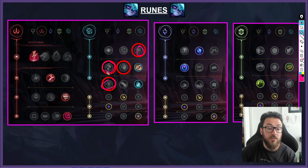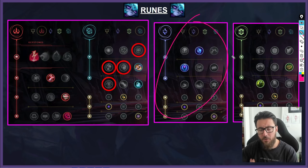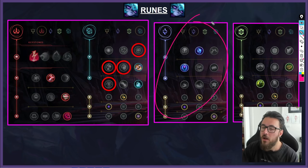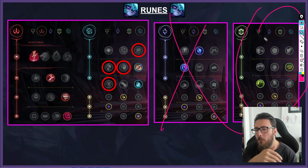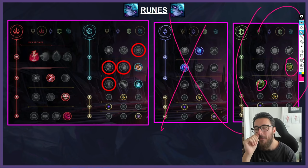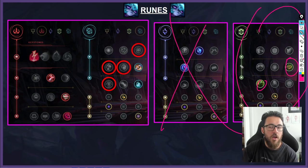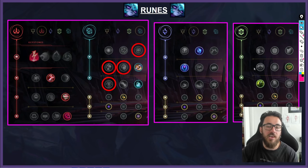I'm not a fan of the secondary Sorcery page. It does have a place - if you play a slower style of Vex, Transcendence is quite nice in mid-game, and it probably scales a little better. But I'd never go it personally. If you're uncomfortable versus burst-oriented assassins like Fizz, you could go Bone Plating and Overgrowth, but I think Vex has the tools built-in to deal with these champions. If you're very comfortable with your wave management and fear usage, you shouldn't need secondary Resolve. I'd rather you take Exhaust even rather than going secondary Resolve.